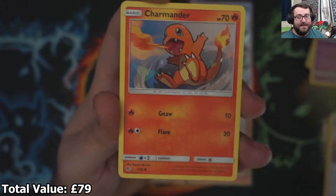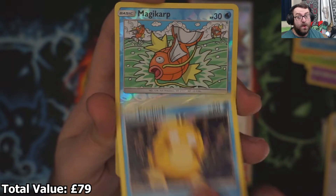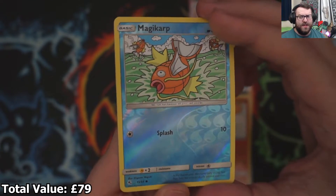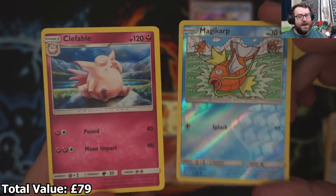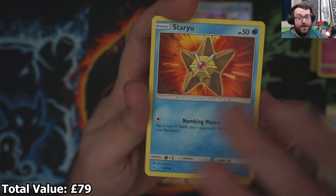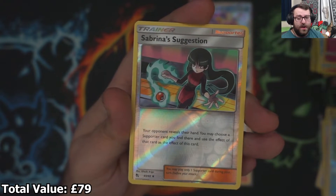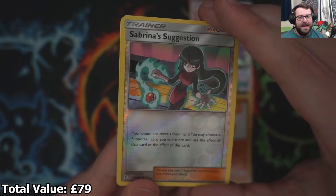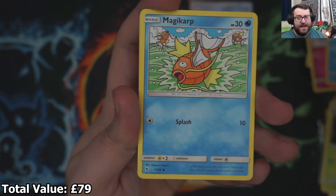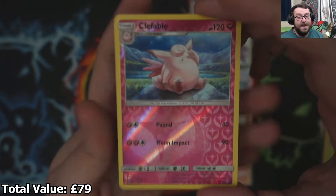Ekans, Paras, Charmander, Slowpoke, Psyduck. I have not got a Reverse Holo Magikarp, so I will take that one. And on the back, it's just a Koffing. But that Reverse Holo Magikarp's pretty cool and I think I need that for my collection. The Charmander and the Charmeleon is sick. Into a Reverse Holo Sabrina's Suggestion — an Uncommon, not bad, but not a Shiny. Then we have Clefairy, Psyduck, Magikarp, into a Reverse Holo Clefable — it's a Rare. That's definitely one I didn't have in Reverse Holo. That's still a pog card, one for the binder.